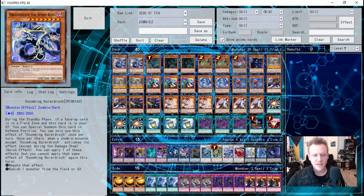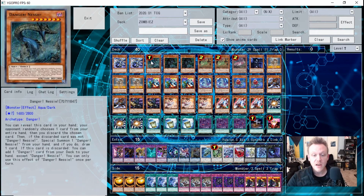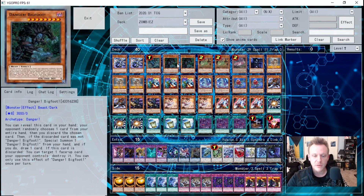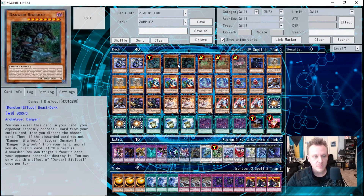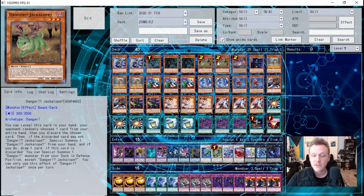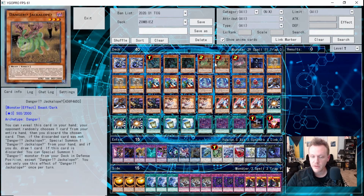Next is the danger engine — I run six dangers. We're limited to just one Nessie for search, and then two copies of Bigfoot. There's a small rank-eight engine: you pull out Bigfoot with Jackalope and then go into rank-eight plays with Balderac to summon Dingirsu for protection. Bigfoot's destruction effect is also really nice. Dangers allow you to unclog your hand, because this deck can get a little bricky. Jackalope can special summon from the deck, and Snick is an extra body.